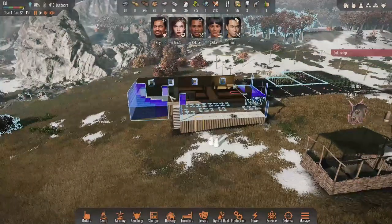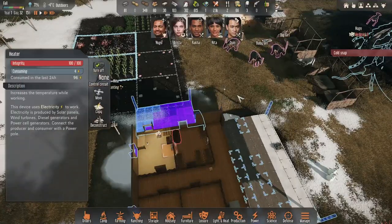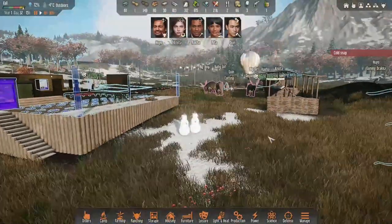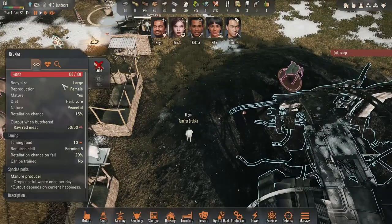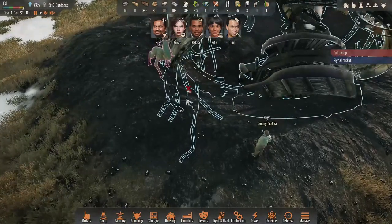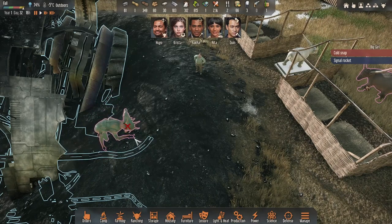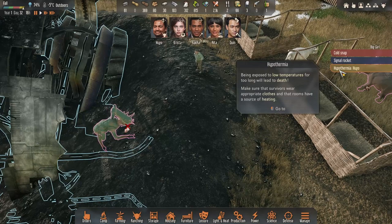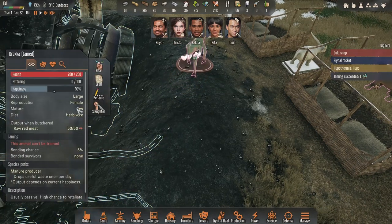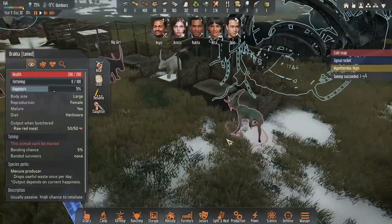We are in the process of building our house. We have one room which is functional with the heat thingy. We are approaching winter, we do have some snowmans, and I did send Hugo to tame him. He just put a signal rocket. He will tame him and he should succeed. Success! Who are you — you are female! If you want to name her, leave it in the comments below. We have Draka tamed.